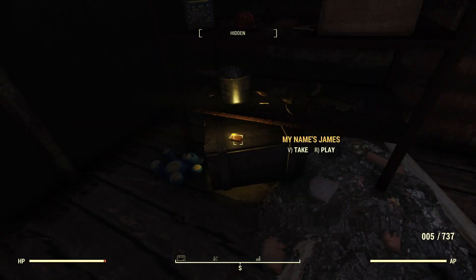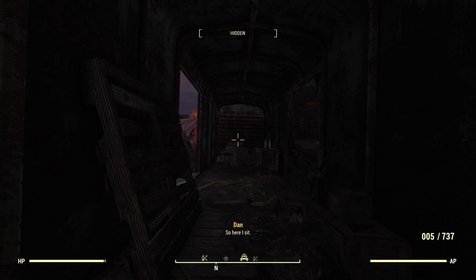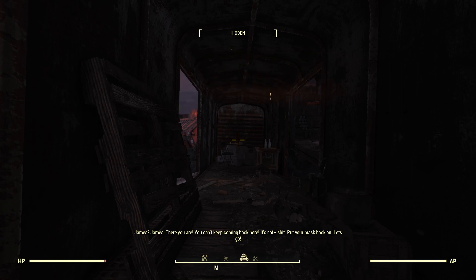My name's James. Let's listen. 'This is Dan, and I like trains. So here I sit, waiting in vain. The trains don't go since the world did blow. Now it's just James and a pile of dead trains.' James! Oh, James, there you are. You can't keep coming back here. Put your mask back on. Let's go. Sorry, Papa. So the kid said his name was James, his dad came and called him James, but the tape was called Dan — so maybe Dan is his dad and it was his dad's holotape. That's the story I'm going with.